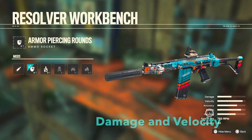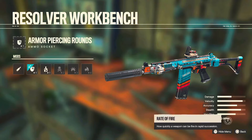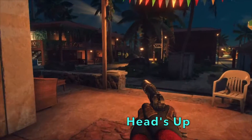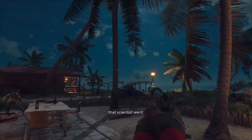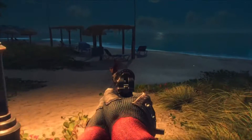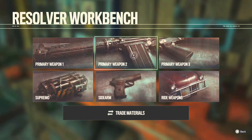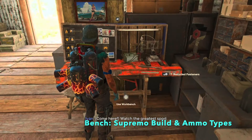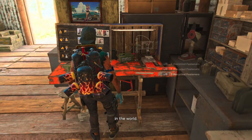Armor-piercing was my go-to. I sometimes had soft body rounds but rarely — mostly armor-piercing, and occasionally poison or incendiary for chaos, plus one gun with explosive rounds to take down choppers. Really, prioritize damage and velocity as high as you can — good velocity and damage on shotguns and rifles will get you one-shot headshot kills. As long as you have armor-piercing and are good at headshots, you'll be great at Far Cry 6. Note: you can change gadgets and bullet types only at a workbench.